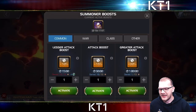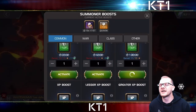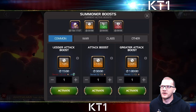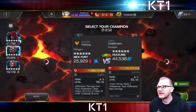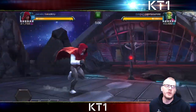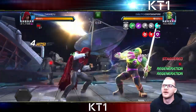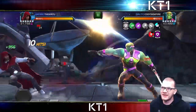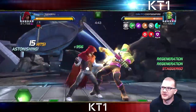We ended up winning that war — quite close but we won. Now we're going up against Salty. In this war I do have some more fights; I was doing the very last fight from my ball group after the boss was down so I don't have to deal with conduit. I'm bringing in Magneto, Hood, and Nick Fury — Nick Fury freshly ranked four.